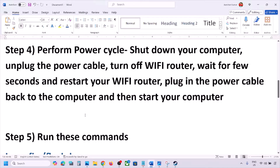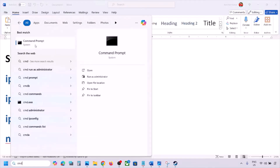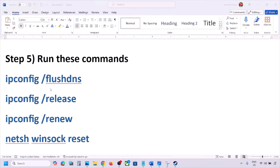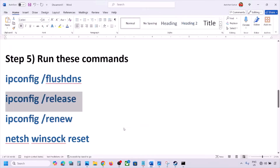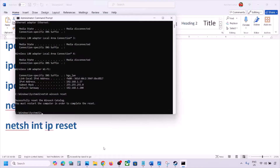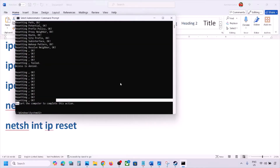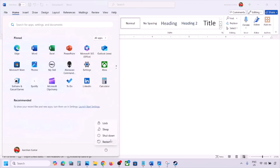If still not working, run the network commands provided in the video description. Type CMD in the Windows search box, right-click on Command Prompt, and click Run as Administrator. Click Yes to allow, then paste each command one by one, hitting Enter after each. After running all commands, you must restart your computer, then check.